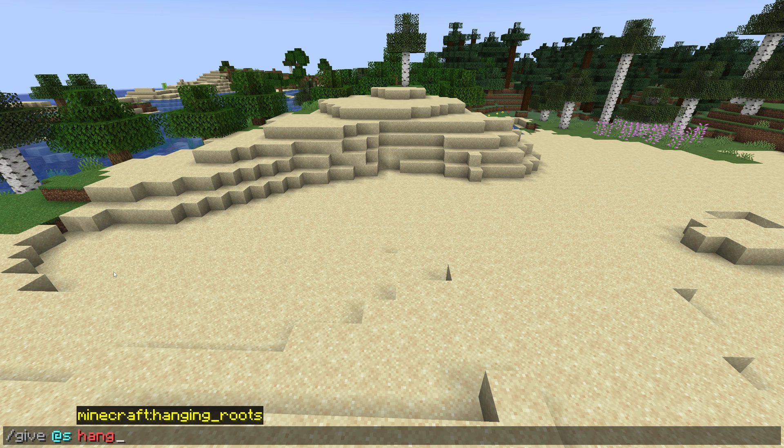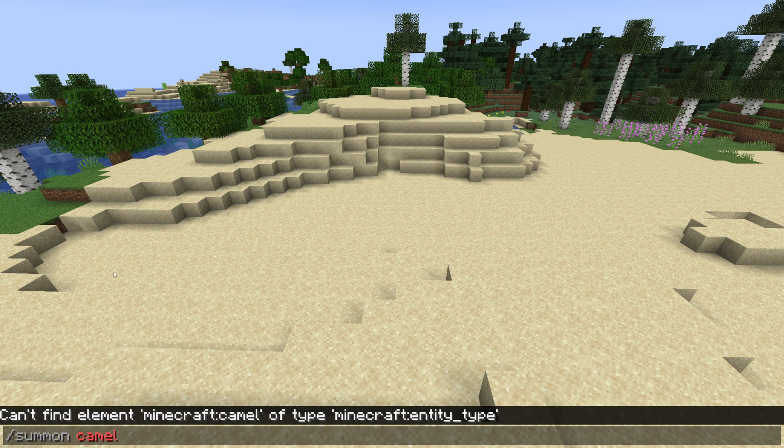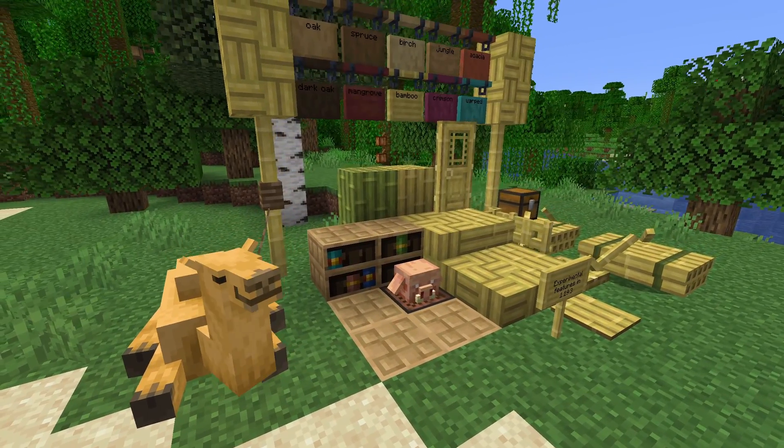Recipes and loot tables cannot create disabled items. If a player somehow did get a disabled item, they won't be able to use it for interactions or attacks. Disabled entities cannot spawn or load. Their IDs are not recognized by commands that can summon new entities, and their spawn egg items are also disabled.